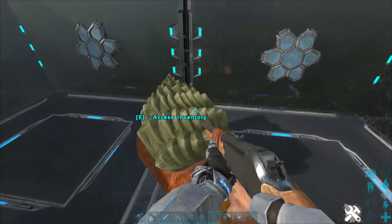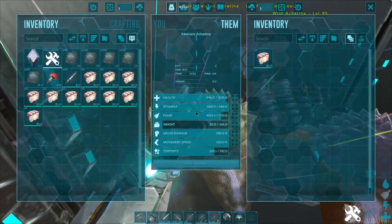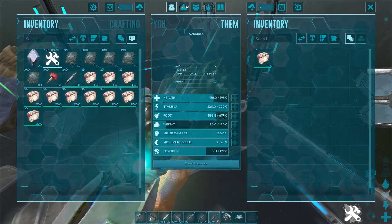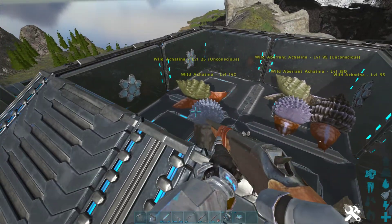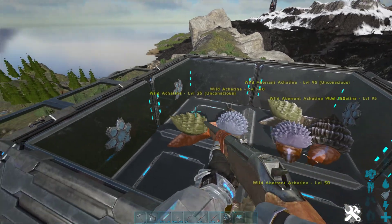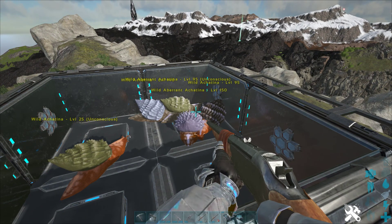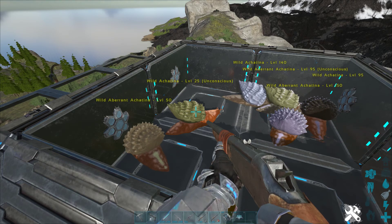These guys are making a lot of noise over here. The reason you might want higher levels if you're an alpha tribe is the food stat — this one has 1,170, the one over here has 675. Many people think they eat berries after taming, but actually no, they continue eating veggie cakes, which is kind of annoying. So you might want higher levels so you don't have to feed them as often, but lower levels are a quicker tame and use fewer veggie cakes.